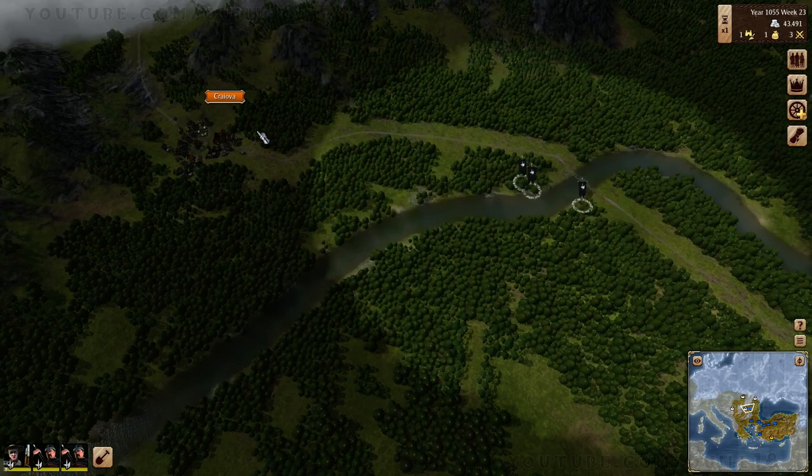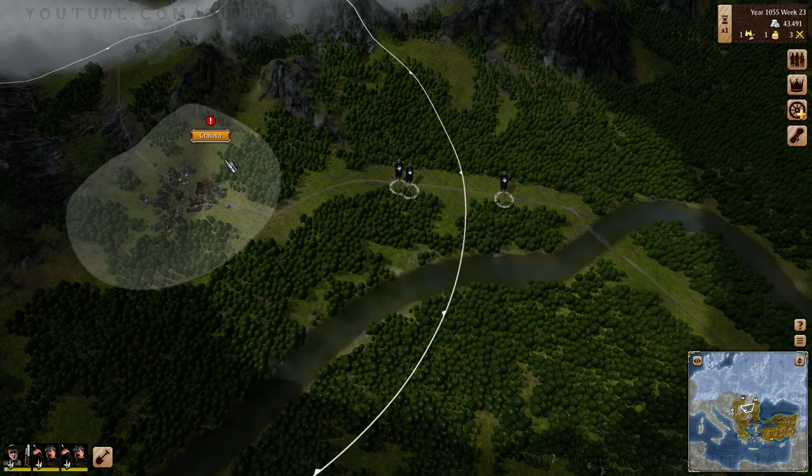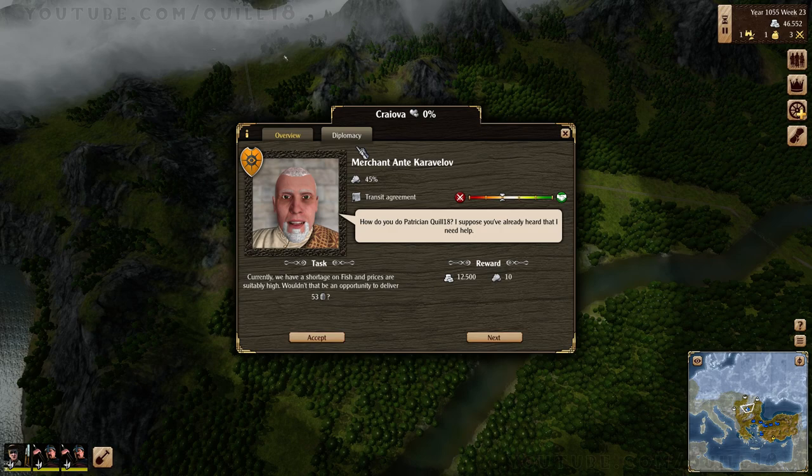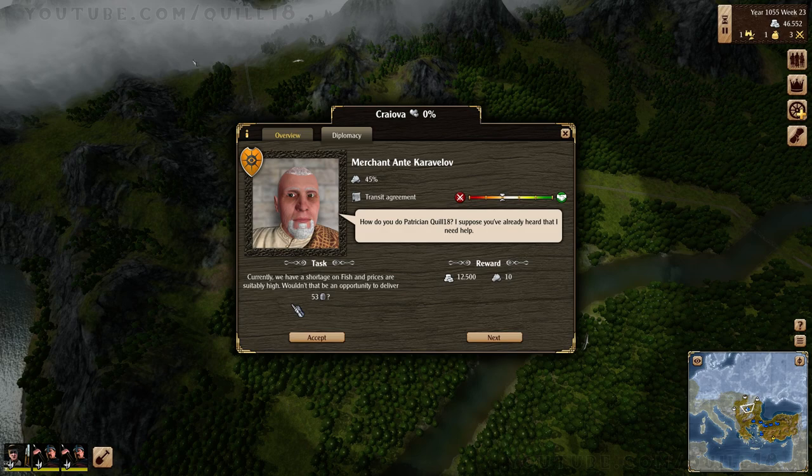We'll queue up that archer, maybe to use it as defense. But I want to attack this town. I actually have no idea how to do it. And we are playing a pre-release version of the game at this point. I don't even have a manual, but we're going to fake it. So if I click in the town, does it do anything? No. I probably have to declare war. We've got a transit agreement.